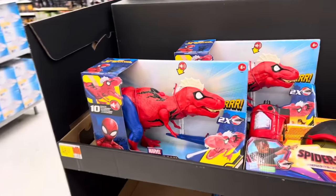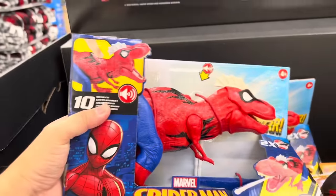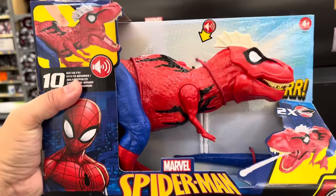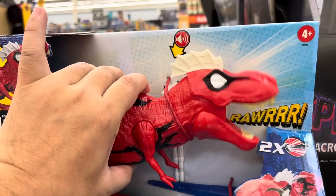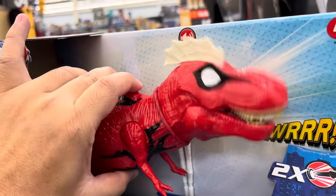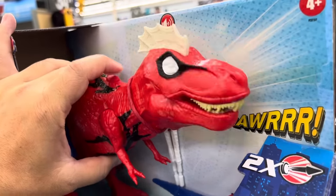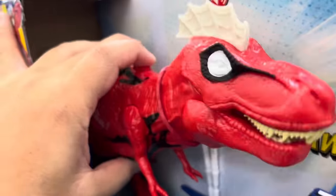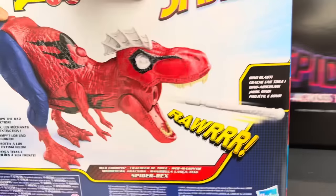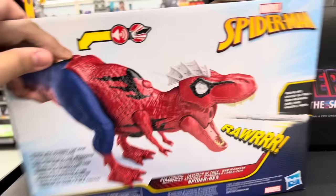What is this? This is sort of a dino Spider-Man — Spider-Rex, web chomping. This is the new Jurassic World Dominion Part 3. Oh it shoots something... oh you gotta shoot it from the butt.